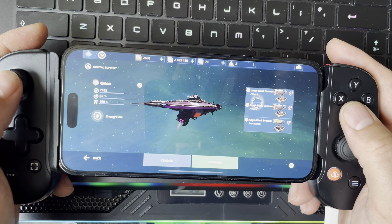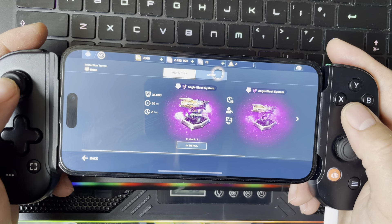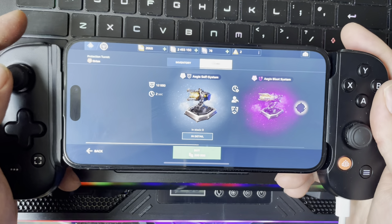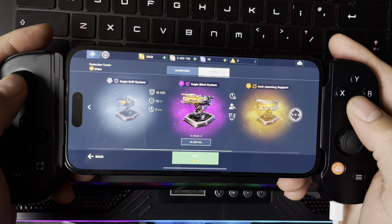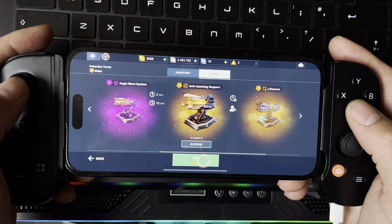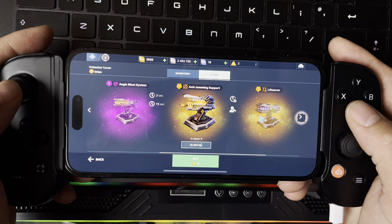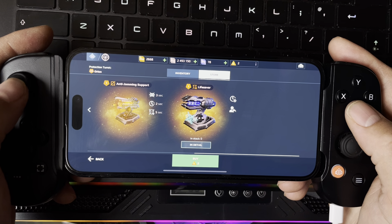There's a strange thing — I've actually got two diamond things. In here I already have good weapons. Let me show you something: if I go into the store and select something — this one, anti-jamming support — I can click on this diamond thing because I've got two golden diamonds. I'll get this weapon instead of spending it on the lottery. You can just spend it here — that's a lifesaver.